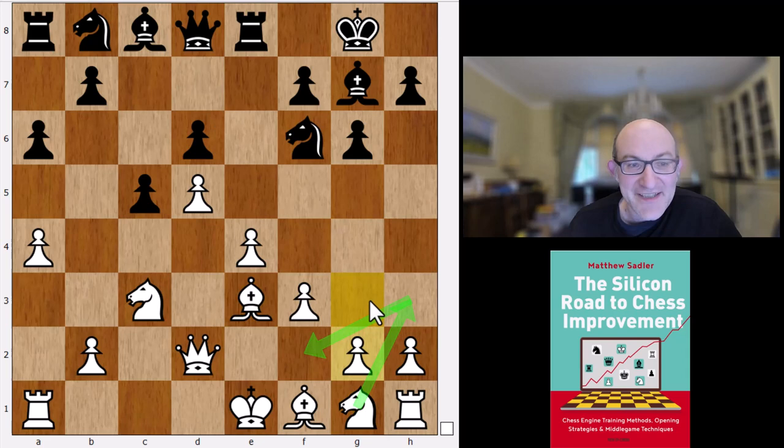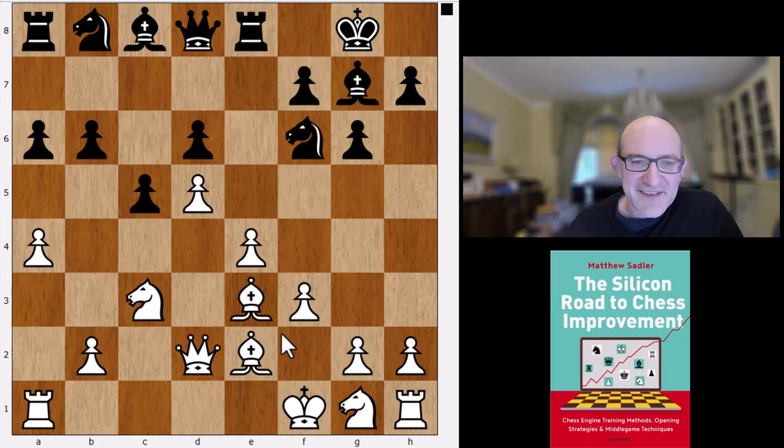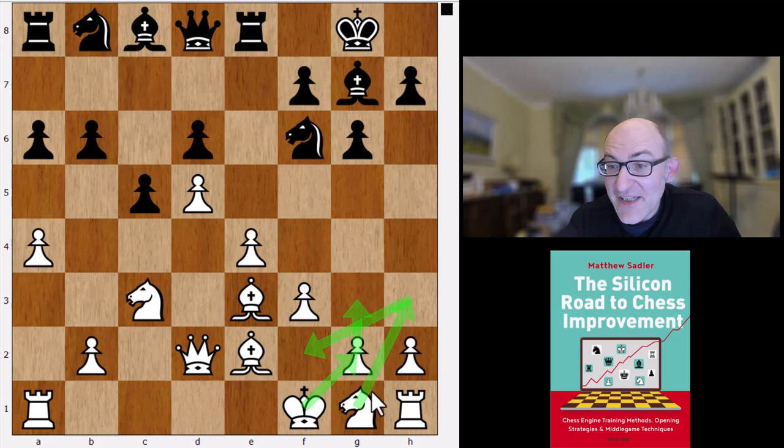The big problem for White is how to develop the knight on g1 — ideally it would come h3 to f2, but there's a bishop on c8 preventing that. Lila did once play Nh3 allowing doubled pawns, but that's maybe a little too exotic for normal use. What Komodo Dragon comes up with is quite amazing: it plays Bb2, then b6 from Black — slightly unusual — and then just plays Kf1, going to castle artificially: g3, Kg2, and then try to play Nh3 to f2. Never seen that before, but quite interesting. Komodo gives itself a 0.37 advantage.